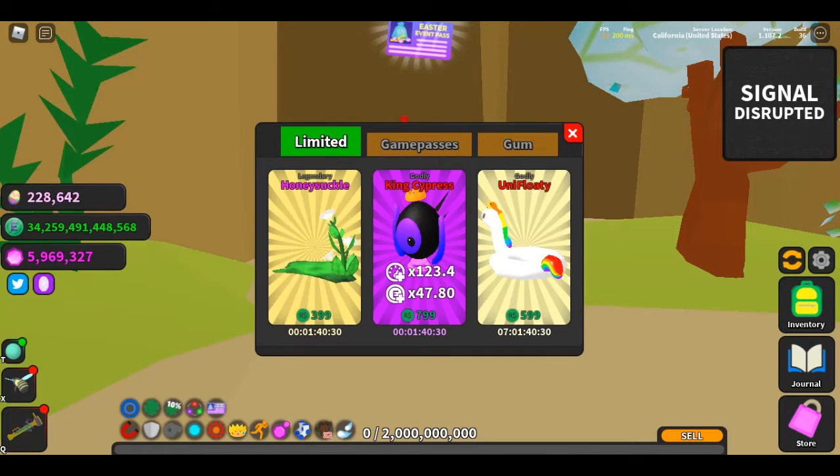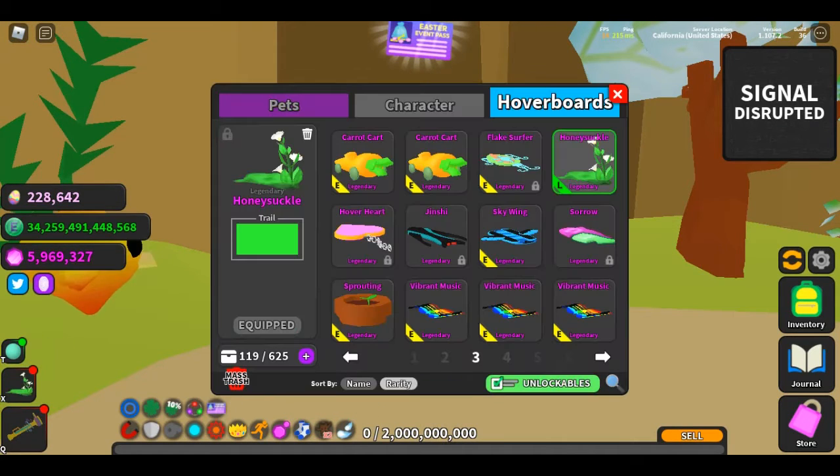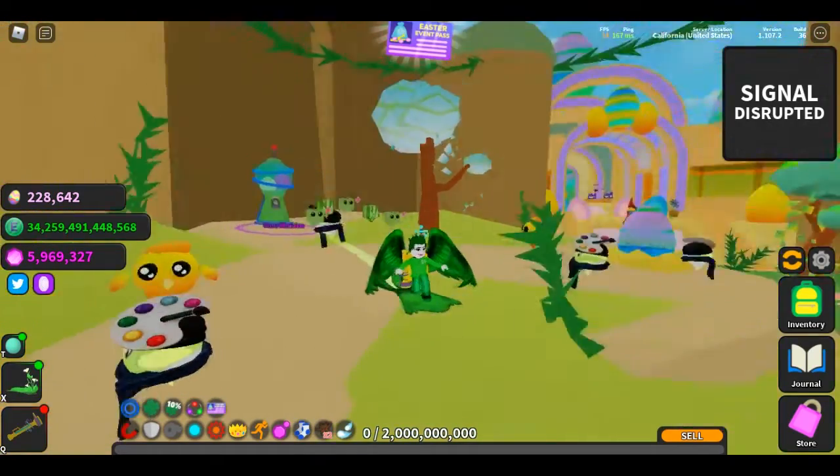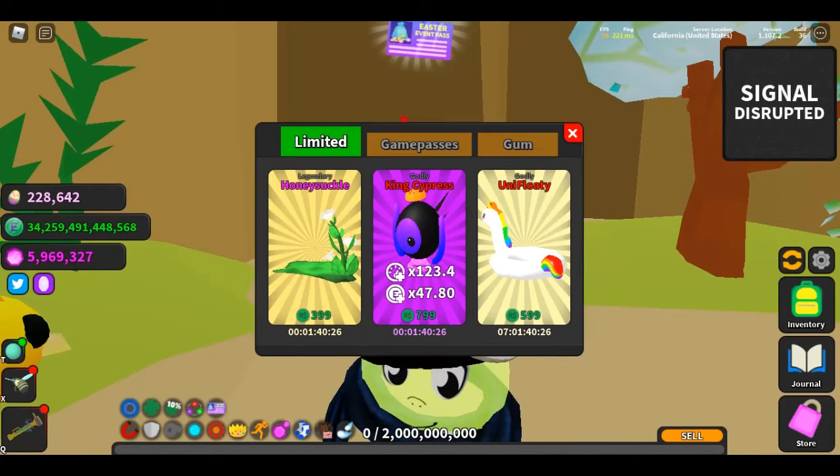Checking out the limited store, the board and pet from last week are Honeysuckle, which looks like this, and King Cypress.